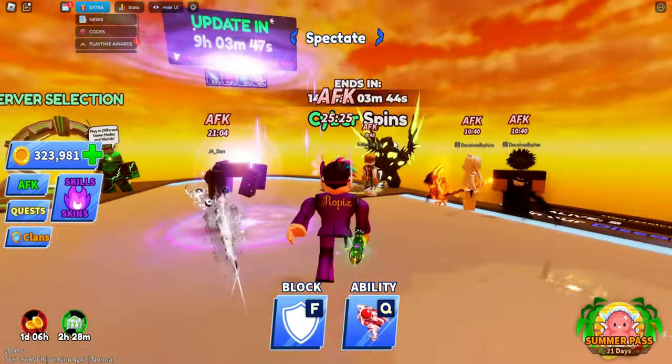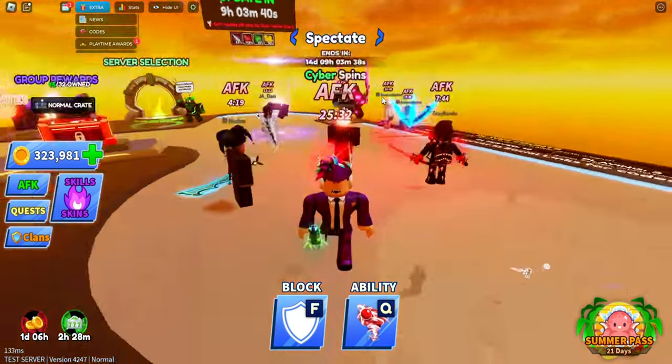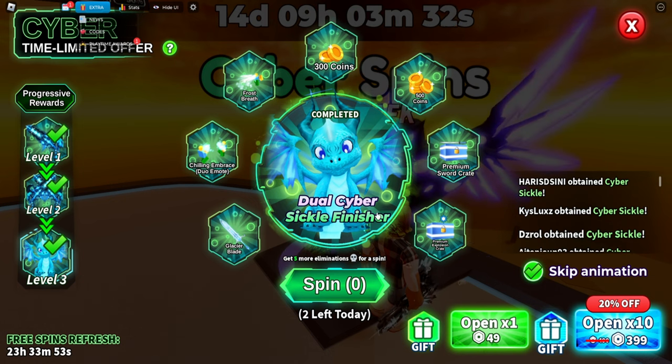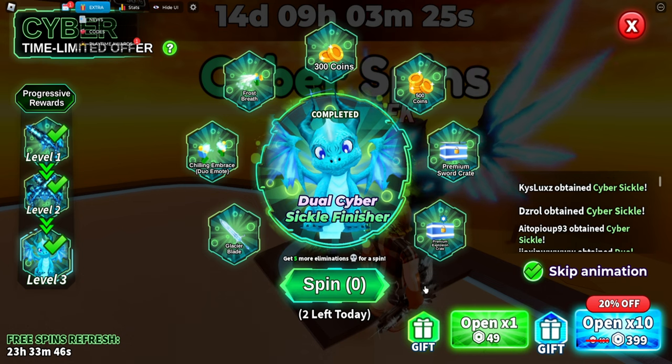Right off the bat you can see behind me there is something called the Cyber Spin. This is a new spin thing where you can unlock new finishers and two new weapons. The newest finisher is a dual cyber sickle finisher, which is a blue dragon you can unlock if you get lucky or if you spin a thousand times.